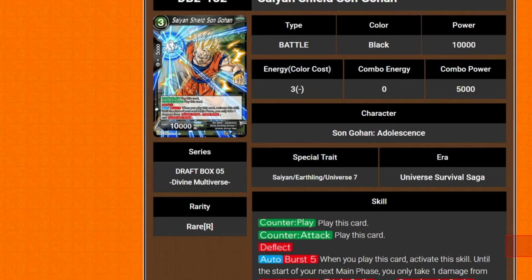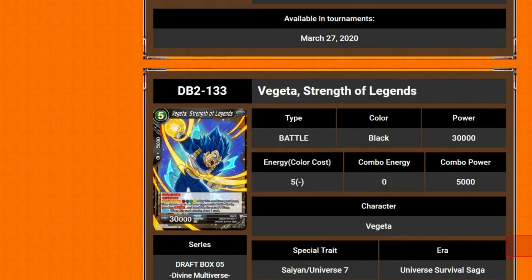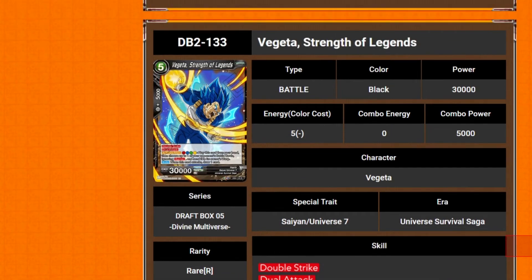Next we've got Saiyan Shield Son Gohan — it's a free drop 10k. It has counter play or counter attack, deflect, and auto burst 5. When you play this card, activate the skill — until the start of your next phase, you only take one damage from double, triple, or quadruple strikes. Another great counter card. That is disgusting — the fact that it's counter play and counter attack and has deflect. It doesn't stop the attack, but you just use it on one of those specified attacks and then it's like, cool, I take one damage. Pretty damn good.